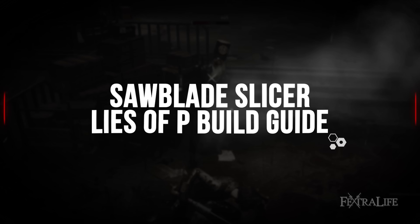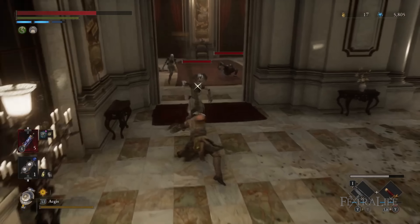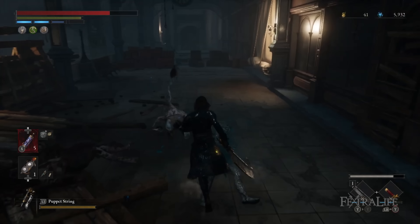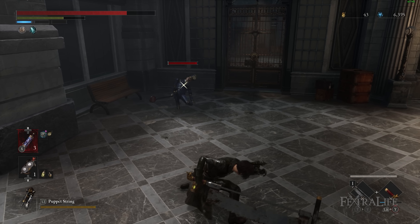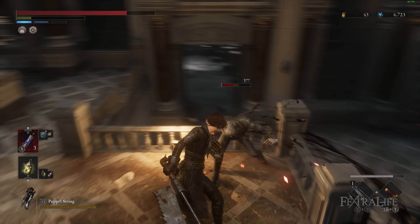The Sawblade Slicer build focuses on dealing steady stagger damage by charging a heavy attack from far away and leaping towards the enemy to deal full stagger damage without the risk of getting hit during the charge up. Naturally the charge attack itself does big damage and can be effectively used against normal enemies, and the Bone Cutting Saw Blade's normal attack has a wide range that will kill normal enemies within your level in 2-3 hits.